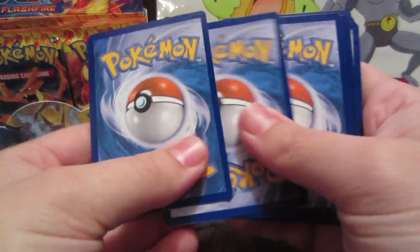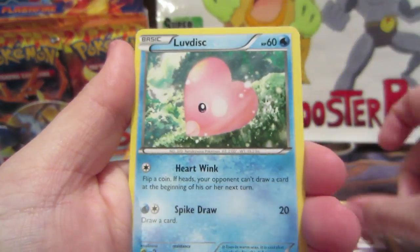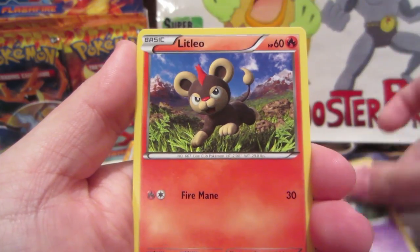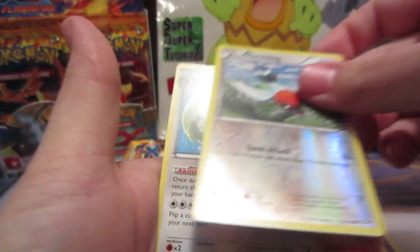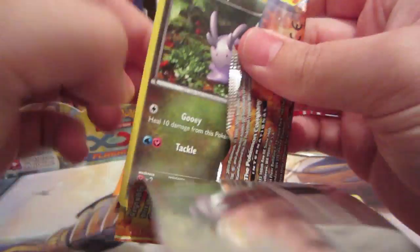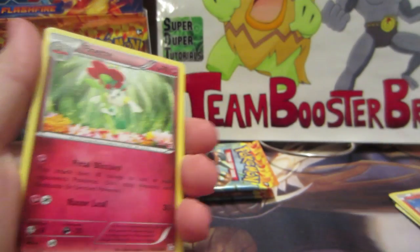All right, next pack — come on, EX! Rapidash, Pokémon Center Lady, Luvdisc, Espurr, Stunky, Regirock, Duskull, Litleo, Fletchling reverse, and a Ponyta rare. Cool — I don't have that one yet. I'm not sure how many rares are in this set, so that'll be interesting when I go through everything.